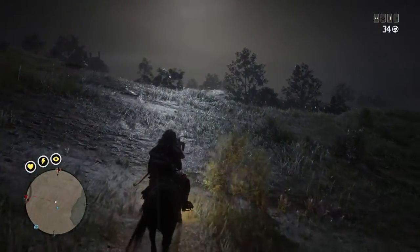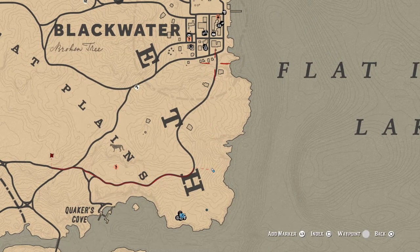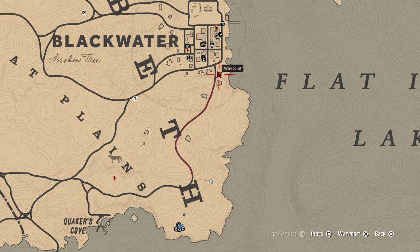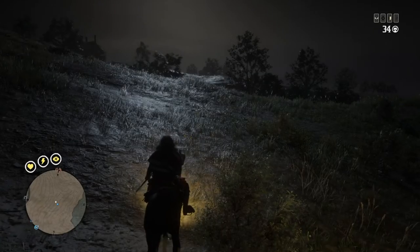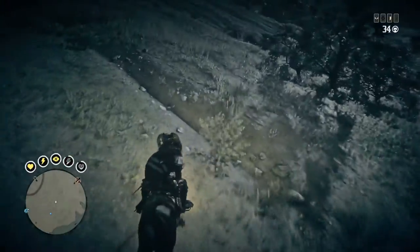Look at the map. So whenever you come out of Blackwater over here and you come up — sometimes there's some people that do a duel on this side of the road. Whenever I come out of Blackwater through this road, I'm always looking over here or in here. So pretty much all along the edge down here is where I'm trying to travel. We'll just go towards Blackwater and look and listen.